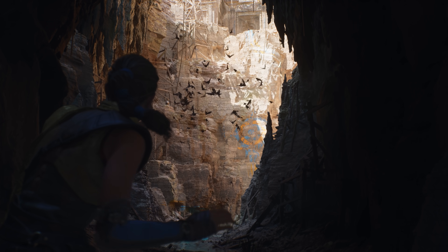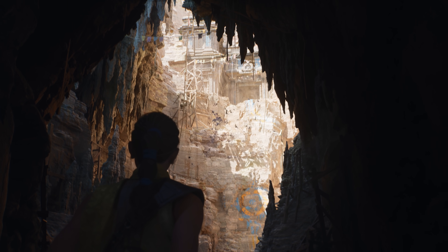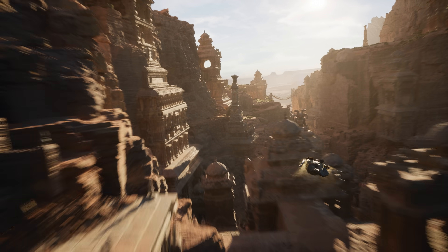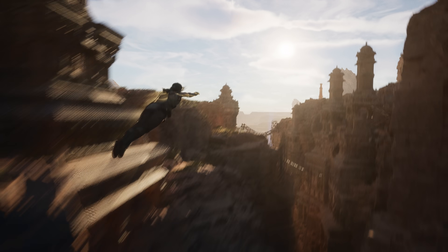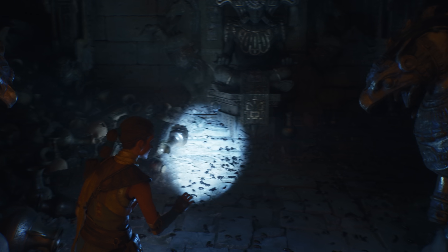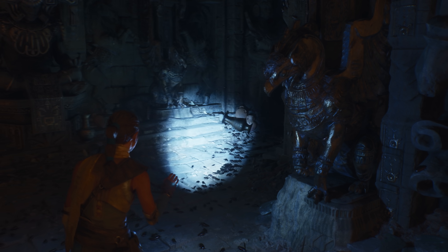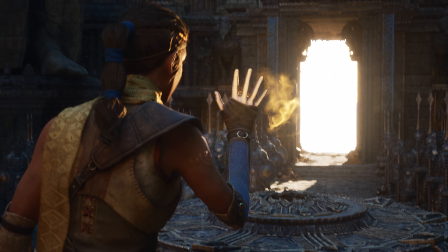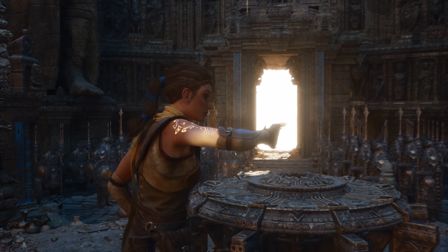This demo really does represent a coming of age of Niagara as a visual effects tool. It's programmable, so users are no longer constrained by a fixed function simulation — they can write their own behaviors to create visual effects that people have never seen before. For example, bats and ambient bugs skittering through the environment are actually very complex Niagara simulations. All of these interesting features, and we're going to give them to the community and just see what comes out.